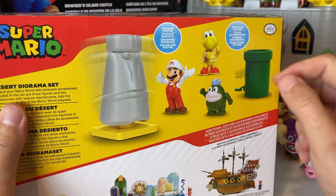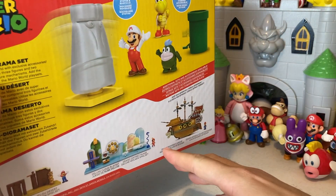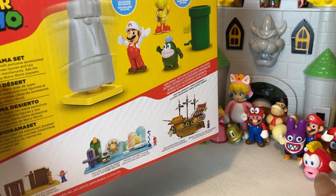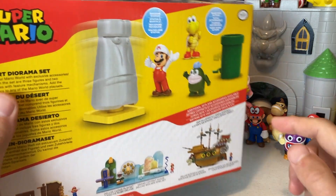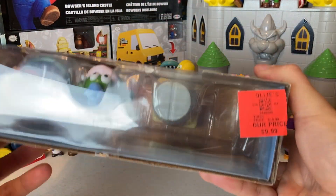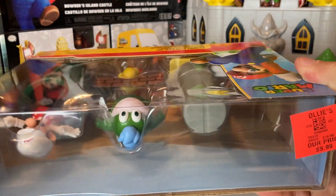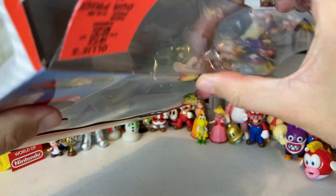We actually already unboxed another set that was similar to this — it was the underwater set. You can't see, but this is one of the characters right here, Cheep Cheep, and then a few of the other ones we got from that set are behind it. Make sure to go check out that video. If you go far enough back, you'll see the video we picked this up in — we went to an Ollie's and we paid $10 for this set. So pretty awesome. Let's go ahead and jump on in.